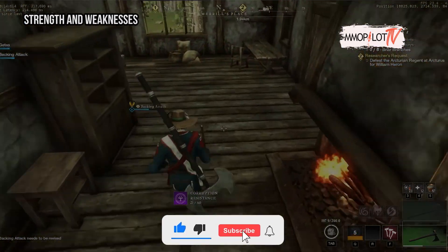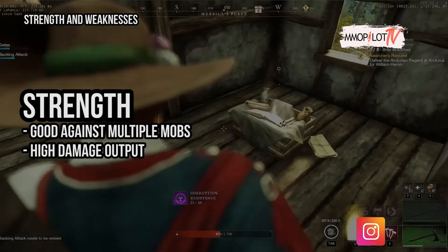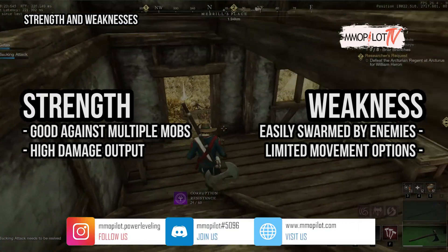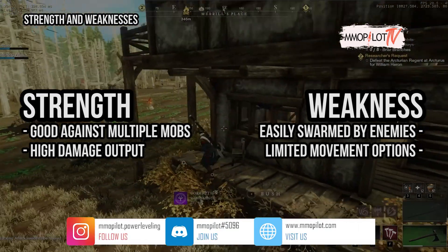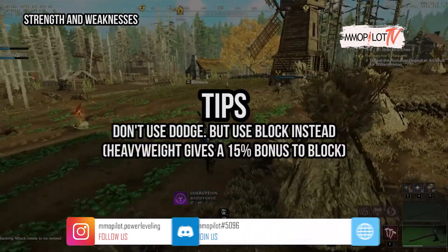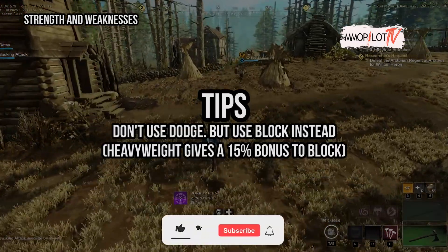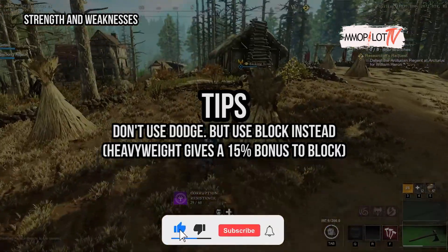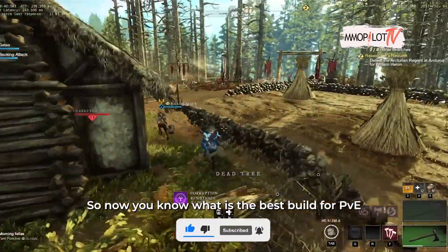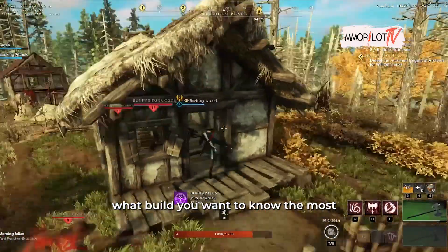For strengths and weaknesses: this build is good against multiple mobs and gives you high damage output. But if you are not prepared, you can be easily swarmed by enemies, and your movement options are limited because of all the weight you carry. Here's a tip to overcome this — don't use dodge, use block instead, because heavyweight gives a 15% bonus to block. Now you know the best build for PvE — go try it yourself, and comment below what build you want to know about next.